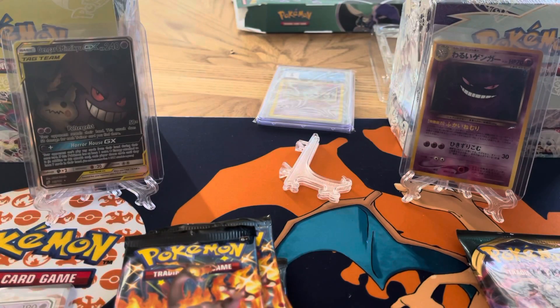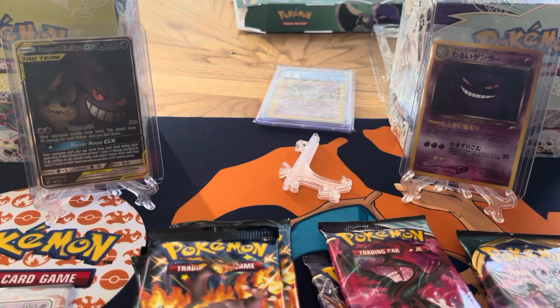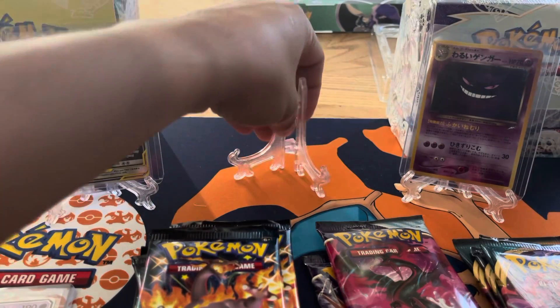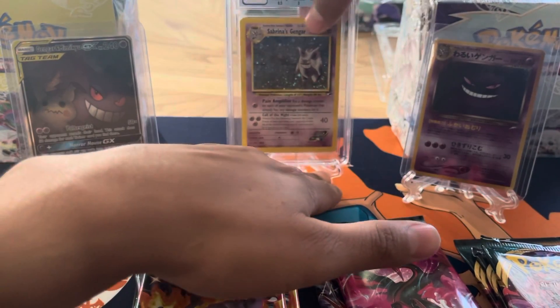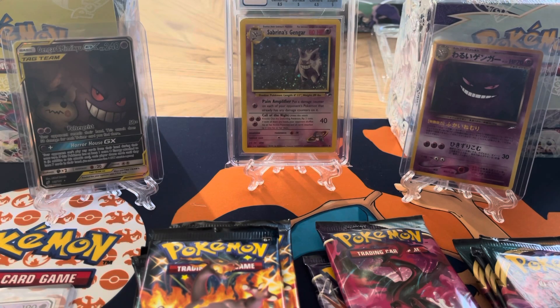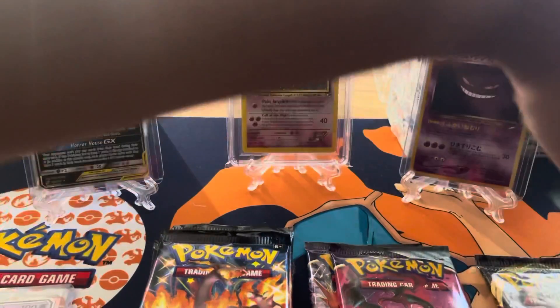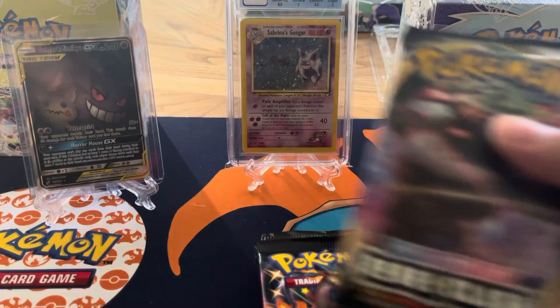Looks like we got two Chilling Rain, a Darkness of Blaze, and a Rebel Clash. Also had another Darkness of Blaze and Rebel Clash in the other box. I got this the other day — it's a beautiful card, Sabrina's Gengar. Beautiful, beautiful. We'll get started with Darkness of Blaze and the Rebel Clash first.